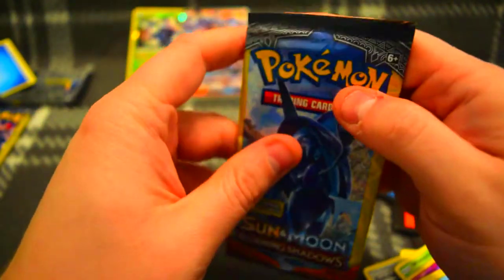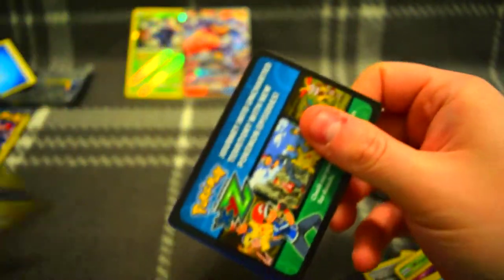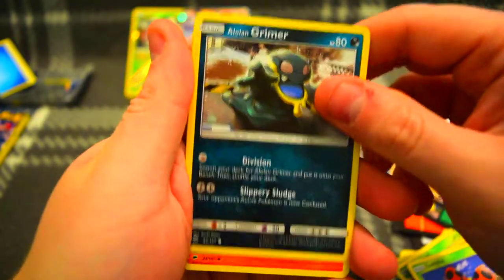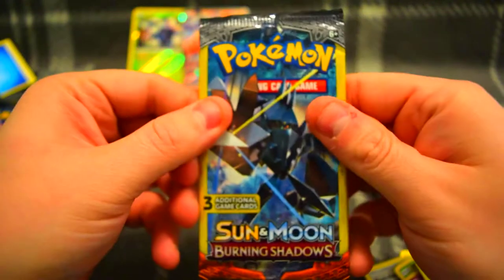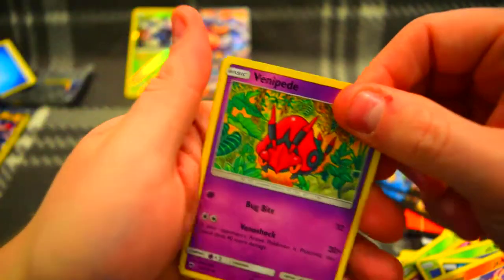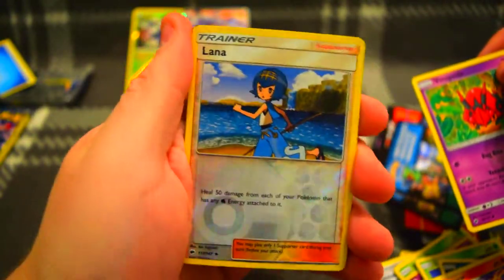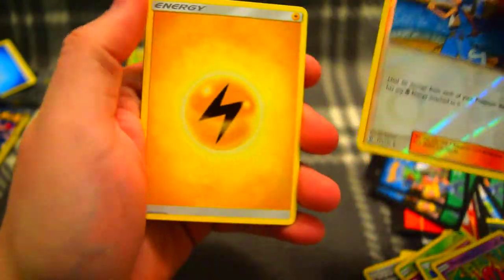I'm always turning them on camera because sometimes these holos aren't very noticeable, so I'm always turning them to catch a glint. Ladybuff, Grimer, and a Simisear. Last one from the Dollar Store — fingers crossed. Well we didn't get the reverse this time. Okay, we got a reverse Alana — a reverse trainer. Would have been nice to get that full art, but we'll take this and an Energy.